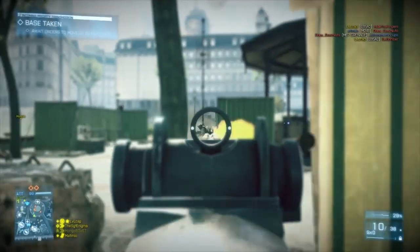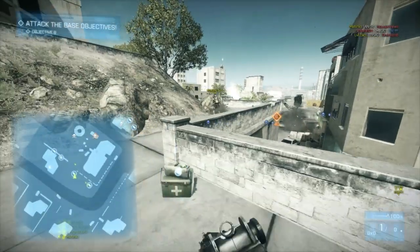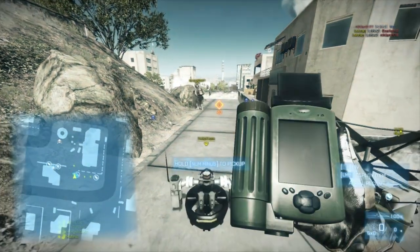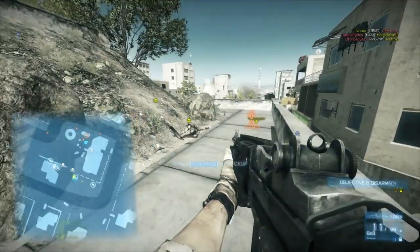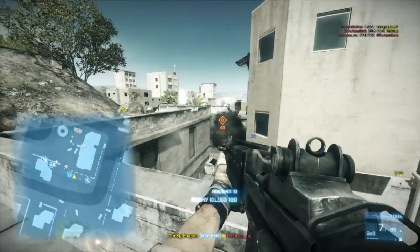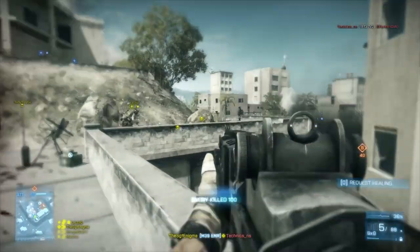This next part should be easy. Alright, one's down. I'm pushing up on the point. One down on top of the building. Nice. One is coming up. They just got the disarm. Alright, I can't get to where you guys are. I'll just spawn in here — I'm going to get a race.